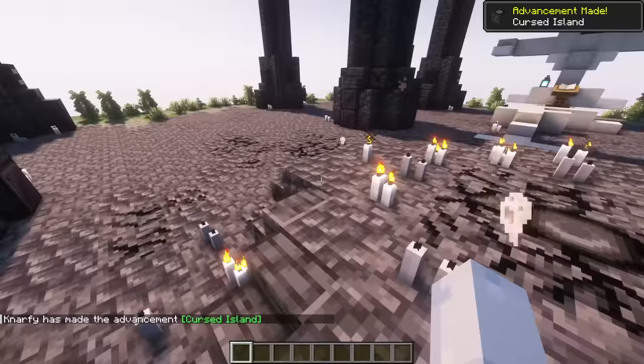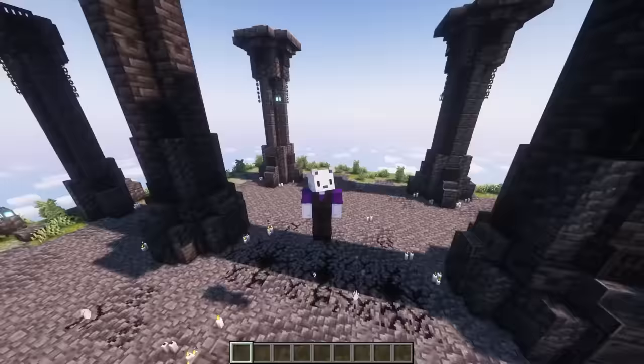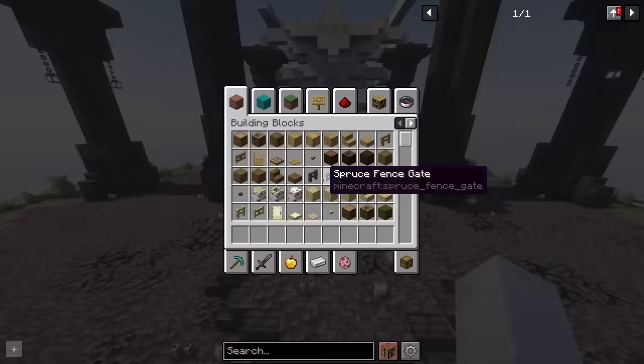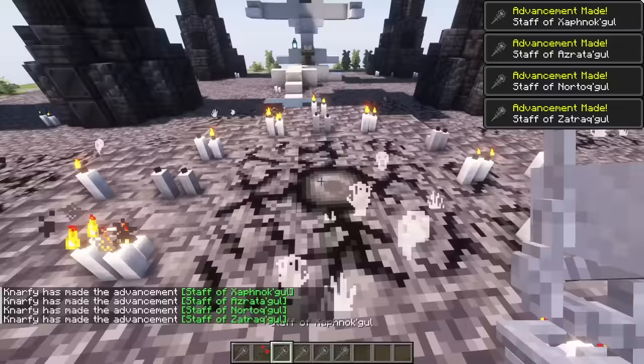Cursed Island? Whoa. What are you? Okay, apparently there's like a staff or something that you have to collect the pieces of, but today we're just going to grab the staff. Whoa. Guess what I've got. Look at all the staffs that I have.